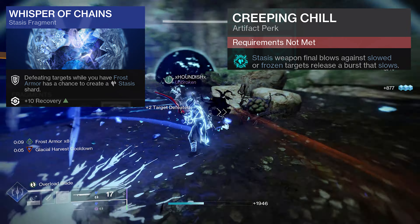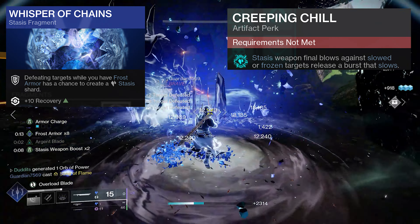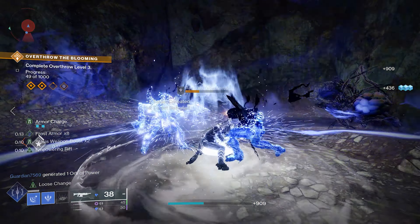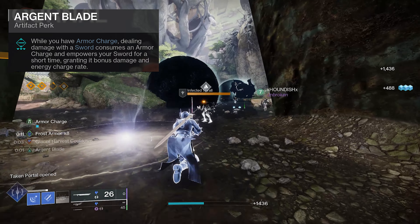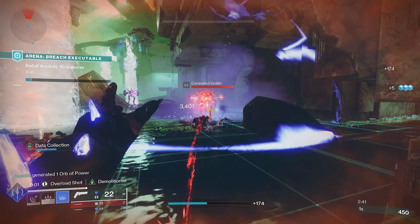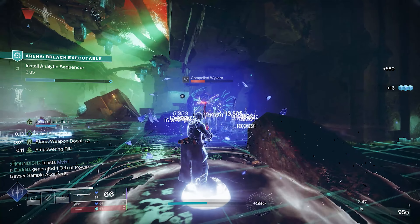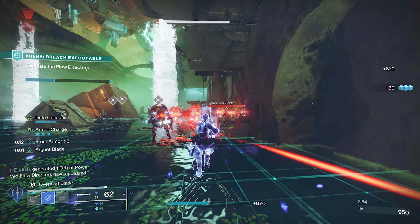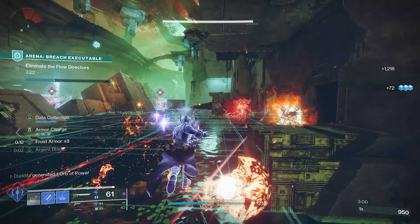Whisper of Chains is a fragment you should run — defeating targets while your frost armor is active has a chance to create a stasis shard. Creeping Chill on the seasonal artifact is also great: stasis weapon final blows against slowed or frozen combatants release a burst of slowing energy, so you can keep going all the time. If you're running the sword, Argent Blade is worth running too — while you have an armor charge, dealing damage with a sword consumes an armor charge and empowers the sword for a short time, giving you the 17% plus Argent Blade.